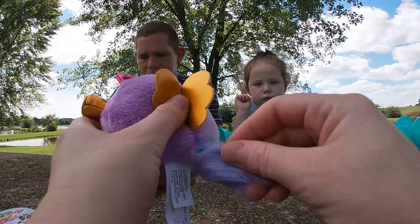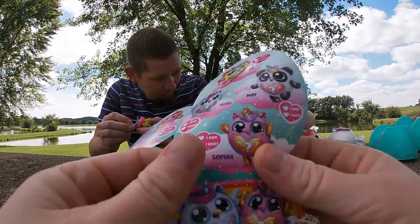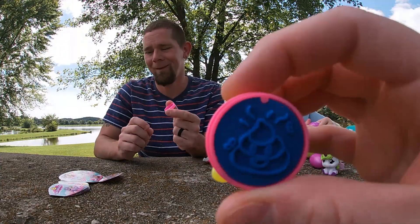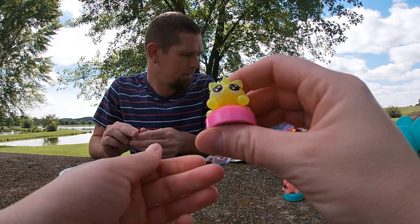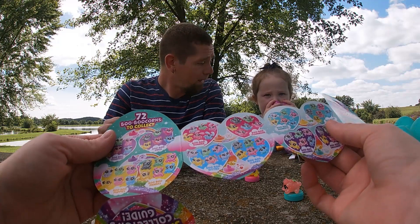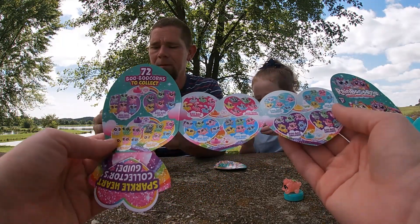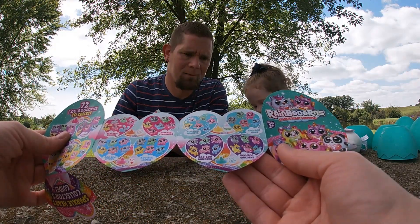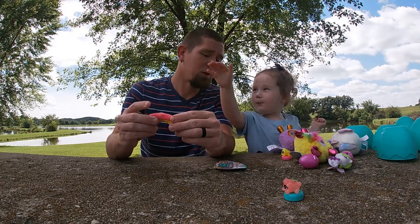Look at this one - I think it's a pony. Let's check it out. Is that a cat or a pony? I'm not for sure. There's our stamp - look at that, a poop emoji! It kind of looks like a cat - look at its little tail. It smells like a banana. They got the owls, the hamsters, the puppies, the bunnies, the kitties. It's a unicorn! So she's a unicorn too. You got poops on your arm.